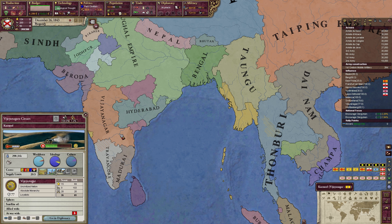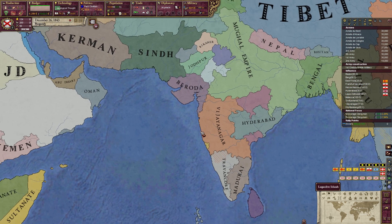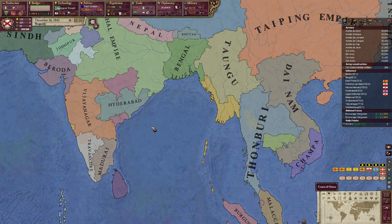Vijayanagar has forsaken their alliance with Spain, which makes an alliance with Hyderabad more interesting, or we could frankly put Vijayanagar under our sphere. We'll make a decision on that in the next episode. I hope you've enjoyed this one and that it covered most of the things people mentioned in the comments. If you have more suggestions, please leave a comment. If you enjoyed the video and want to see more, like and subscribe. Until next time, have a good one and thank you for watching.